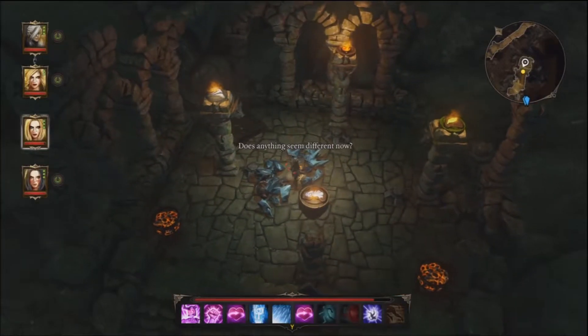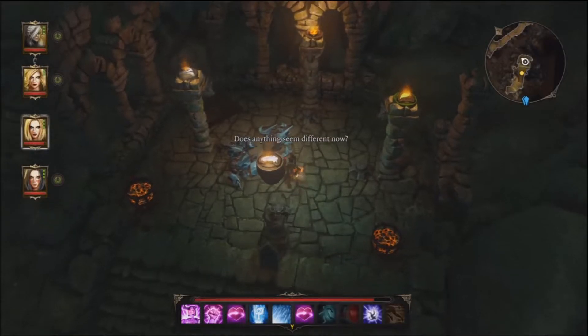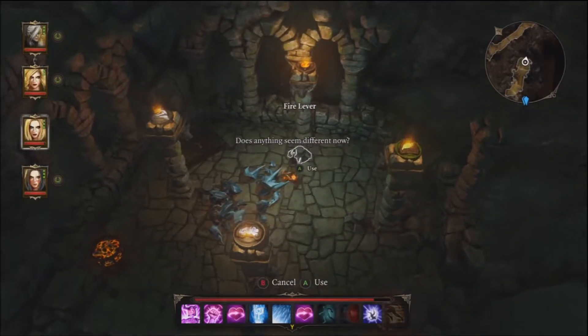The second switch order reads: water, then air, and fire — does anything seem different now? Earth, water, air, fire for the second room.